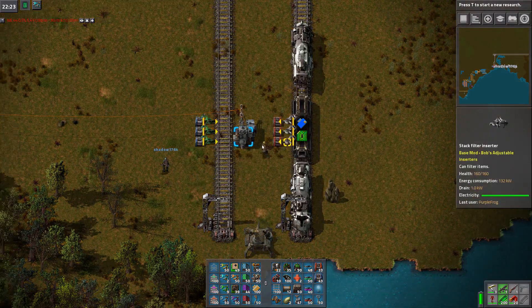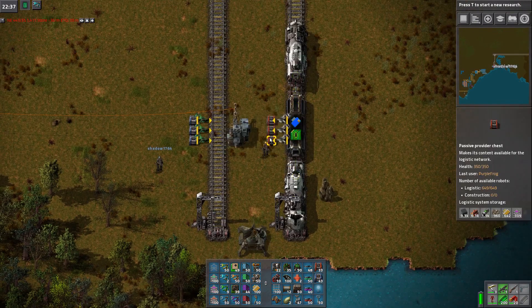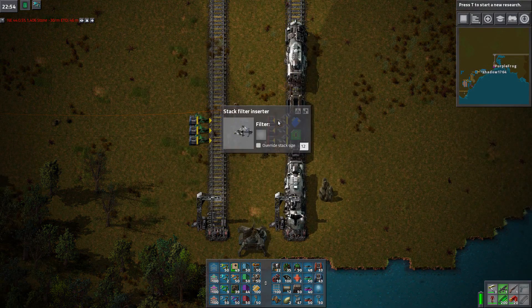We just need a train for this, I guess? Do I have one in my pocket? I do not. I have trains — no worries. We gotta make the science first. I don't remember which one goes where. Alright, so these are the greens.